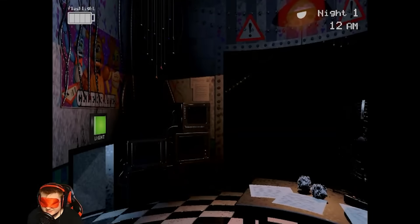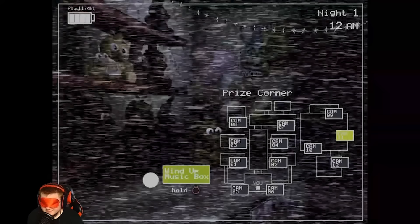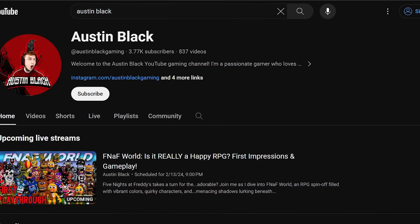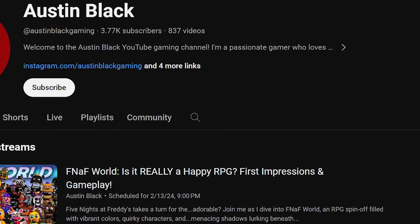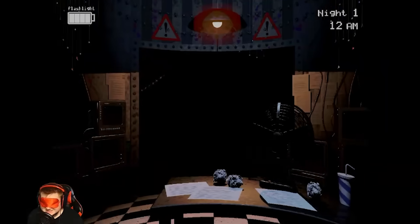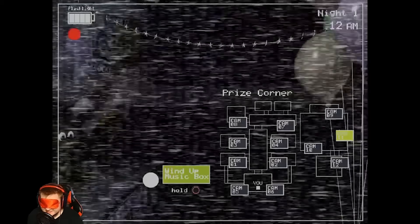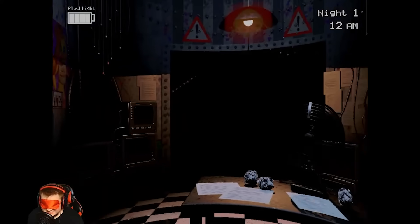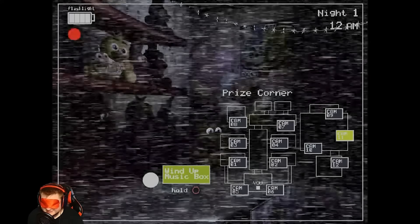I hit the left vent light so you guys can see if there's an animatronic — all these challenges are done live, so join the live streams, Monday through Thursday 9 PM EST. Then I stroll over to the right vent, blasting the flashlight back down the hallway, then check the right vent light before opening my monitor and immediately winding the music box six notches.